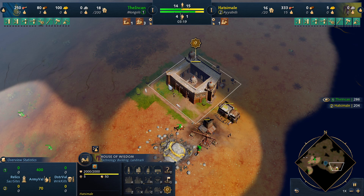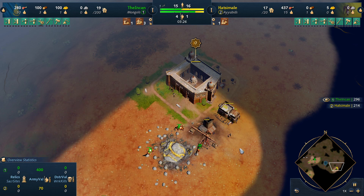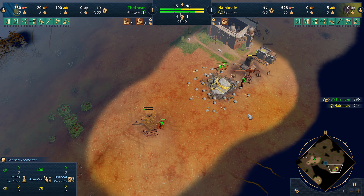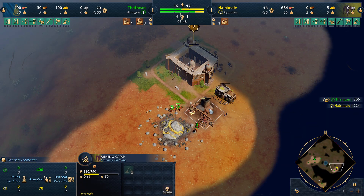Now he does start aging up, and it's very inconspicuous — we didn't really notice. He's definitely mismacroing here, way too heavy on something. He probably should have pulled some villagers onto wood at this point. I don't think he can see my tower getting dropped, which is great for us. We are gonna get this burn down on his mining camp.